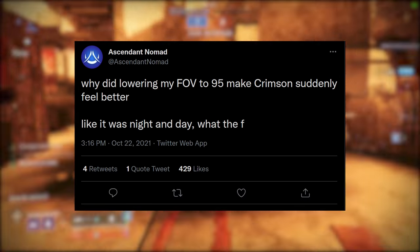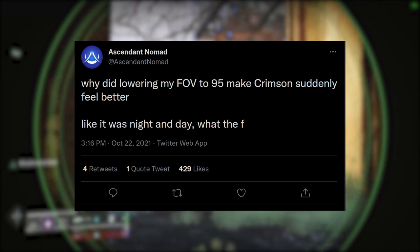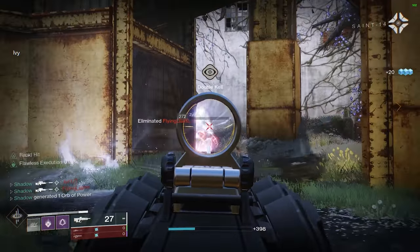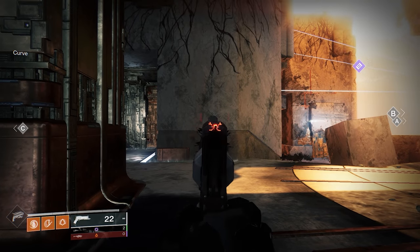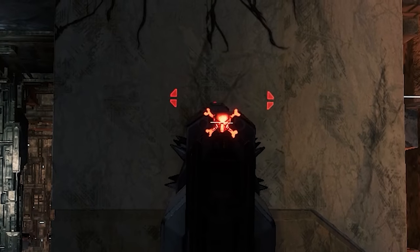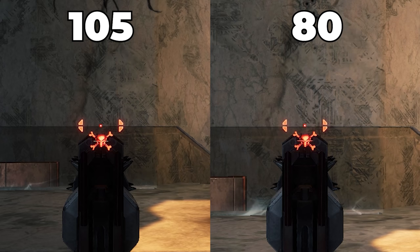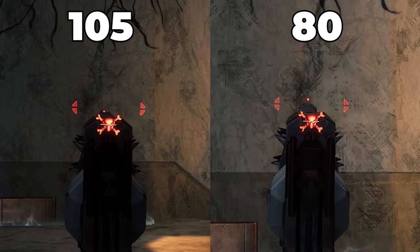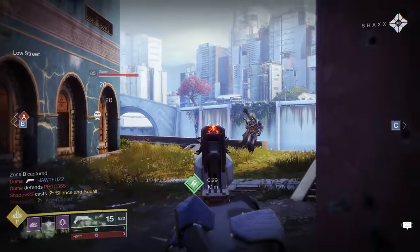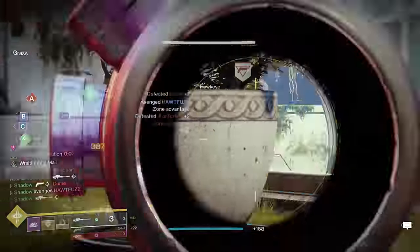Check out this tweet from my friend Ascendant Nomad. He found that changing his field of view from 105 to 95 instantly made Crimson feel better, like a night and day difference. I tested this out and sure enough, your FOV will literally make or break Crimson's performance. If you're on 105 FOV, look how the weapon model recoils upward and fully covers up the reticle. When you're shooting at a target, this is completely awful because you won't be able to see what you're shooting at. However, if you turn the FOV down to a moderate 80, observe how the reticle is visible at all times. When looking at a side-by-side comparison, it's incredibly obvious why Crimson performs so much better on a lower FOV setting and hence on older consoles.